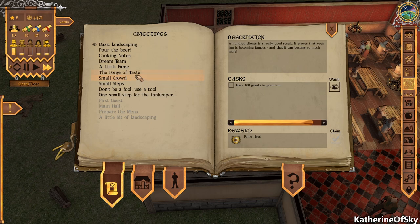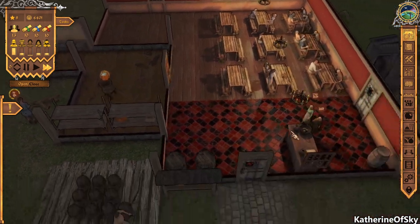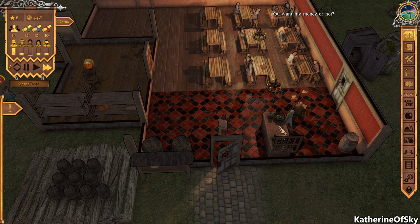We want to buy a tool shelf. Tasks include: serve satisfied guests, get 100 guests in the inn, build kitchens. We need 10 different recipes, and we need to hire a drudge, a servant, and a kitchen hand — we're almost there and might get to that very shortly.